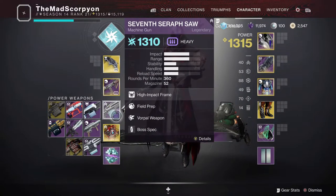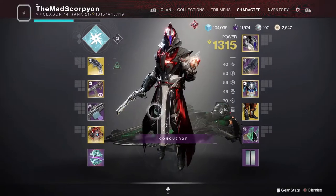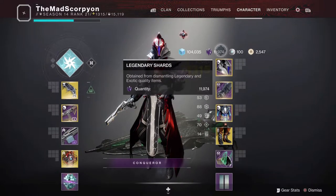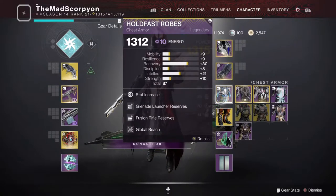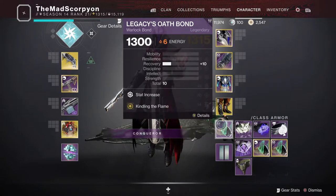We can also have either Ikelos or Seraph weapons in the background for the Warmind cell build. Ignoring the various reserves and finders, we have Protective Light with a Void Affinity, Fireteam Medic with a Solar Affinity, Global Reach as a Universal mod, Radiant Light, and Kindling the Flame.